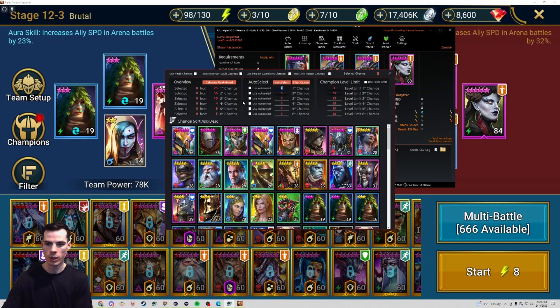The overview screen shows you how many champions you have at each of the ranks. Over here is the auto select function — by clicking 'calculate rank and food', you can have these auto populate to select certain champs from each rank. You will need to check mark the boxes to make sure that food from those levels is selected, and then you can click auto select.